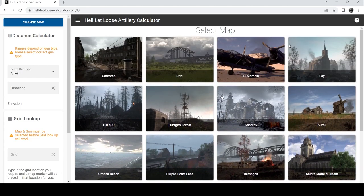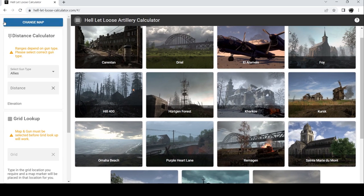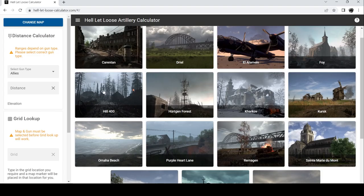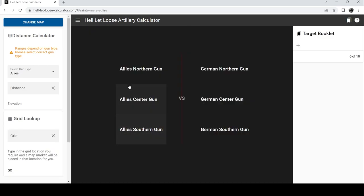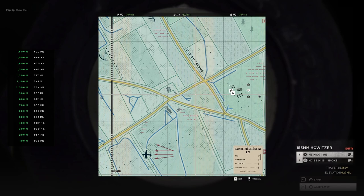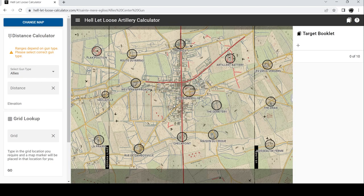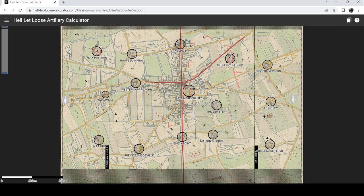It allows you to pick what gun and what team you're on. So for this tutorial, I'm on St. Marie, so I'm going to scroll down and click on the map. It's going to prompt you with what team you're on and what gun. I'm on the allies and on the center gun. You can usually click this right here and click this right here, and it will make the map a lot bigger and easier to see.